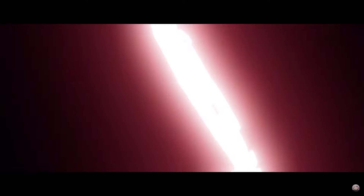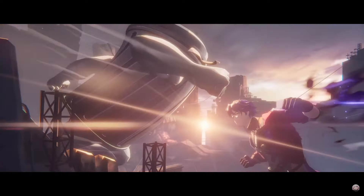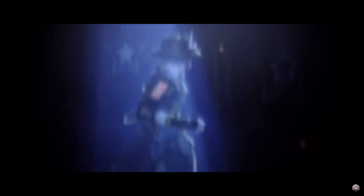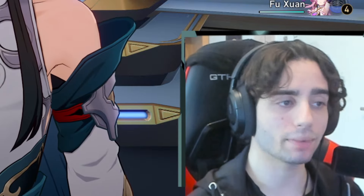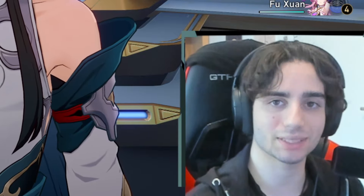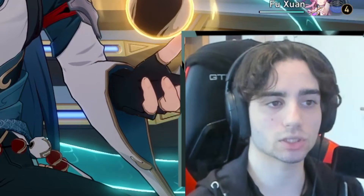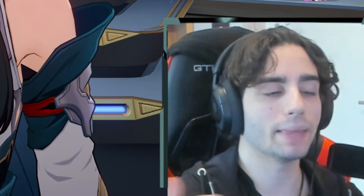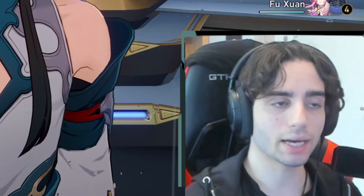Take a step back, review your account, and assess what you're capable of doing. If you can clear Pure Fiction, Memory of Chaos, and Apocalyptic Shadow — you probably don't need him. If you're struggling with one of them, maybe pick him up. If you don't like follow-up attack, you can probably skip. If you're a newer player, I highly recommend Aventurine because you're probably missing a good sustainer. Honkai Star Rail is turning into a pick-and-choose game — if you want the best setup, Aventurine is one of the most recommended puzzle pieces for a lot of compositions.